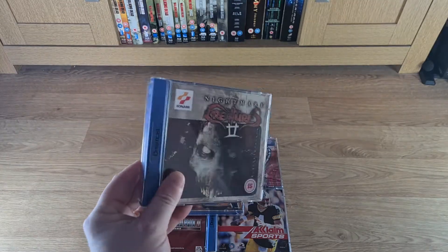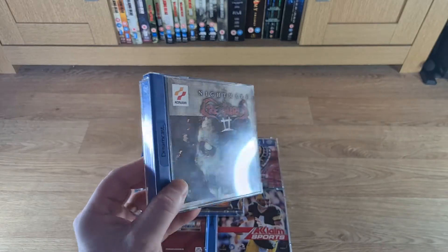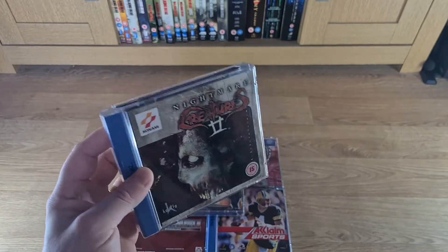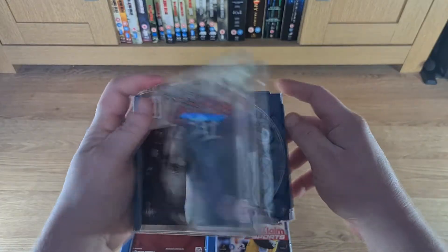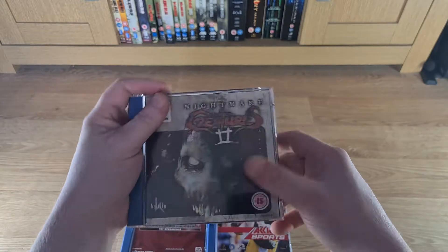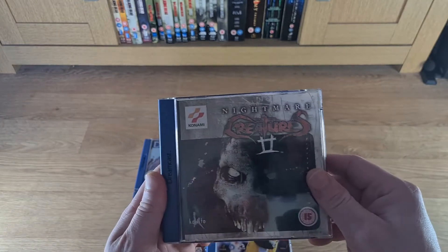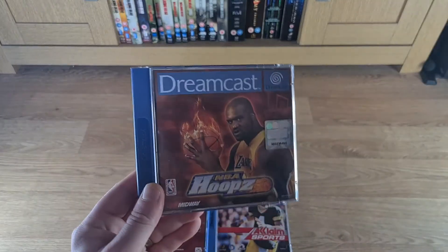First up we have Nightmare Creatures 2. I picked this one up last year in a bundle — actually the very first bundle I got — and it was just a disc, so I kept the disc in a CD wallet. I came across a seller just selling the case with the inserts and the manual, and I managed to pick this one up for £15. I'd been after the case for a good year and finally I've got it, so yeah, well chuffed.